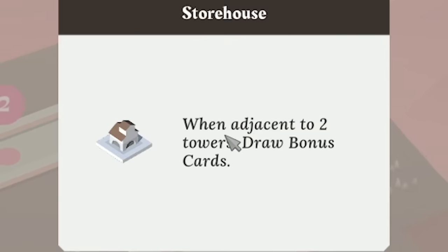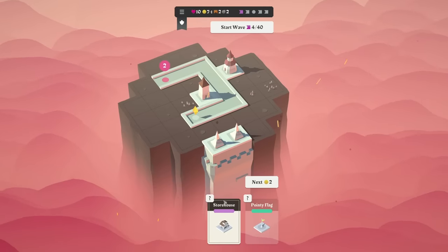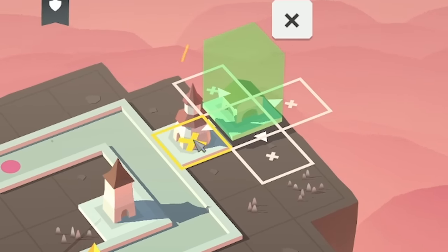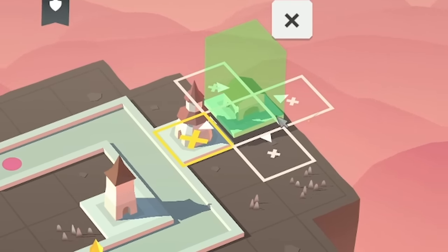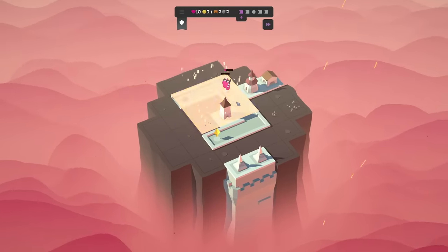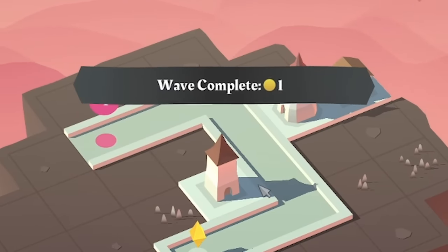Our current card is a storehouse — when adjacent to two towers, draw bonus cards. So I should probably just shove that behind something for now, so we're adjacent to that one. If I can shove a tower there, we should be good. So place that there. We start another wave. Those guys are getting burnt. There was a big one with a baseball bat, but he didn't last long.